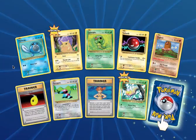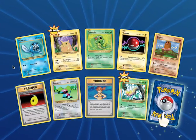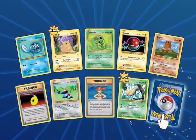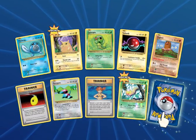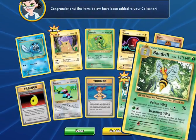We got a Poliwag, a Pikachu, a Caterpie, a Voltorb, a Diglett, a Devolution Spray, a Porygon — which I'm looking for in Pokémon Go because I got the upgrade today — Misty's Determination, a Reverse Weedle, an Eevee, and then finally our card is a Beedrill — Regular Rare Beedrill.